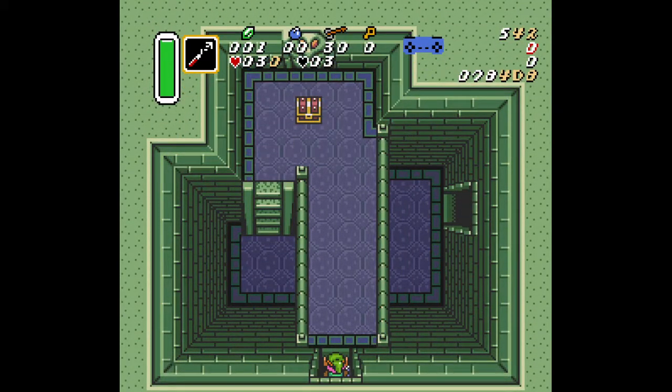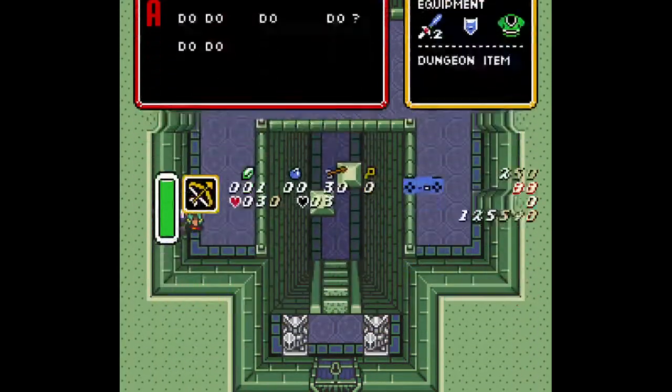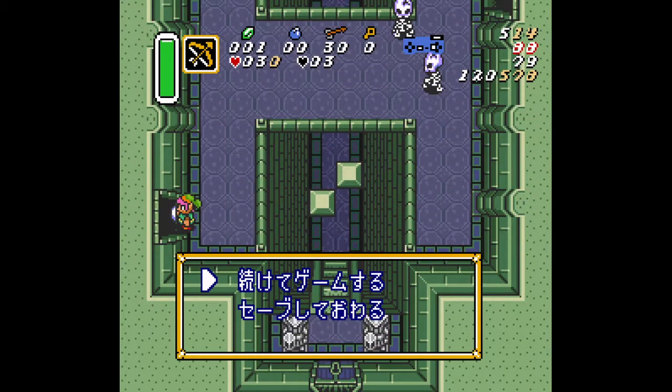So you get about 540 frames saved, almost a full second compared to the NMG strat — very good to know if you have sword beams. But if you happen to have the bow, the fire rod, or the hookshot, there's a second strategy we can use in this room.